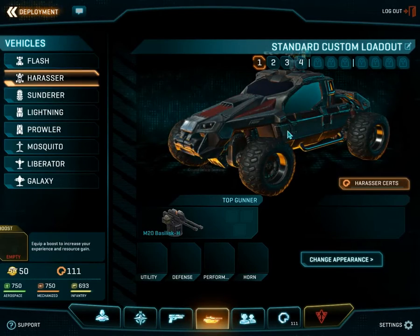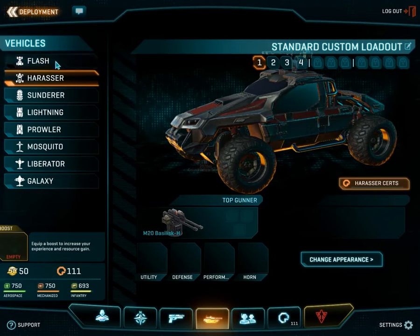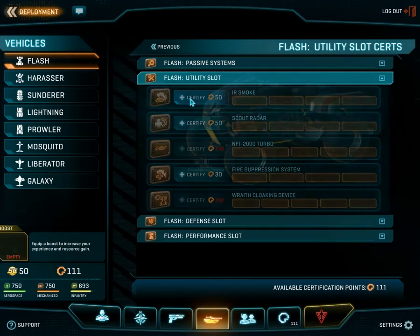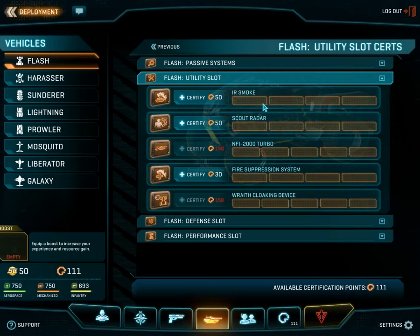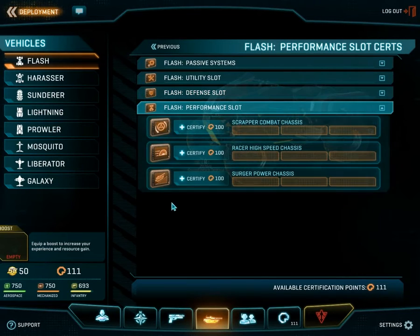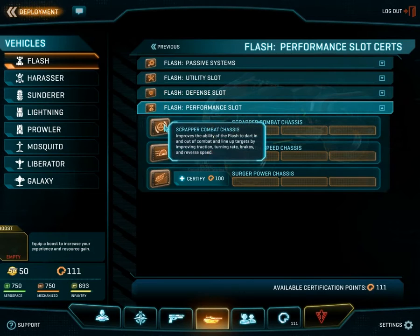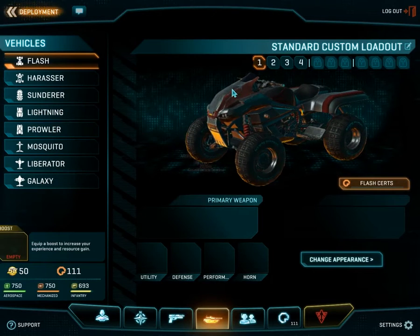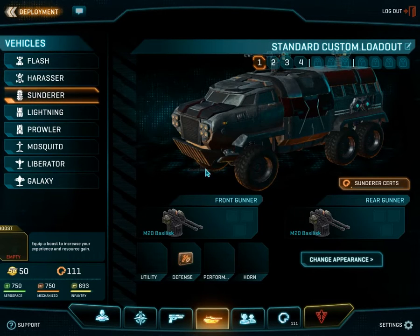Back to the vehicle tab — vehicles have upgrade stats as well. You can reduce the timer between times you can purchase the vehicle, and choose different vehicle abilities such as smoke, radar, turbo, and fire suppression. The ATV can even cloak. Vehicles can also have auto repair, composite armor, mine guards, vehicle stealth, and different chassis — though I'm honestly not really sure what chassis do; it's all explained for you in the menu.